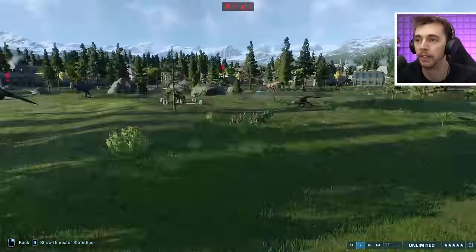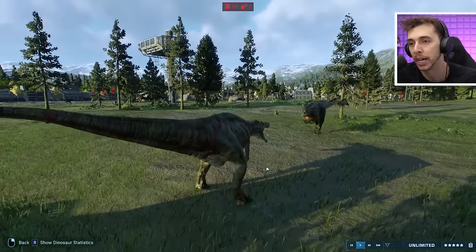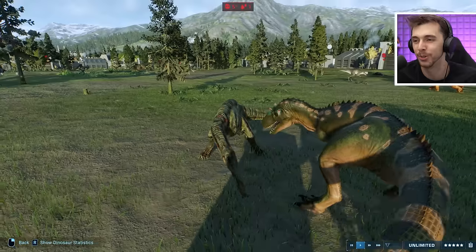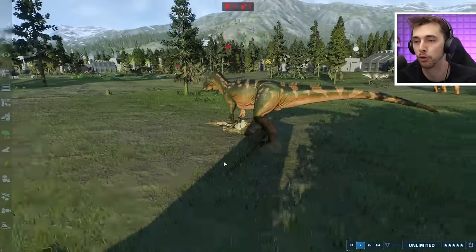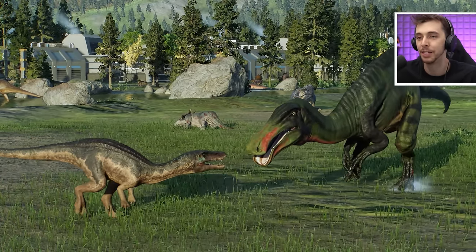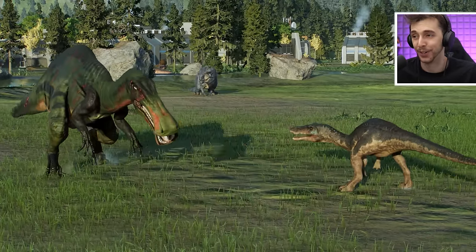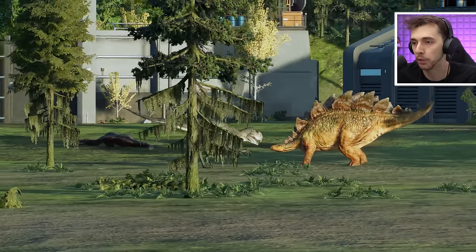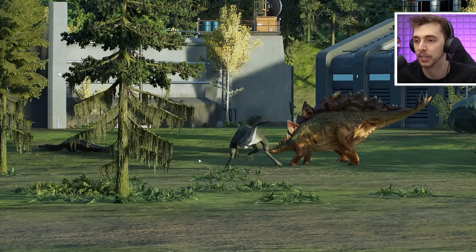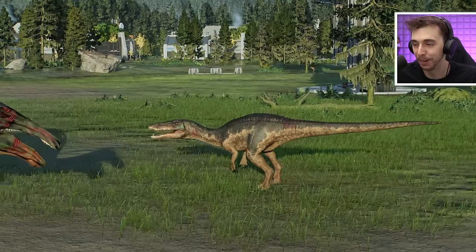Tarbosaur held its own better than the other one did. We're seeing the final moments of Suchomimus's life flash before its eyes before its life gets swiftly ended by an Allosaurus. Left its neck too open and the crunch down — an instant death! We have Baryonyx against Dinokairos — can it redeem itself? We also have Scorpius Rex against Stegosaurus. Looks like it's probably gonna die — oh no, Dinokairos!